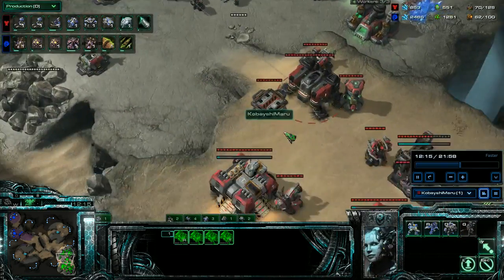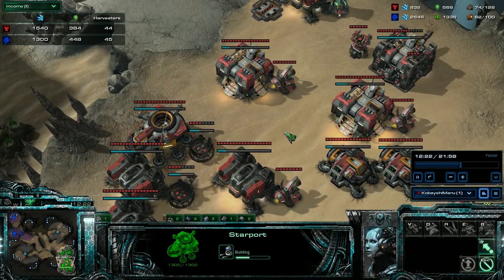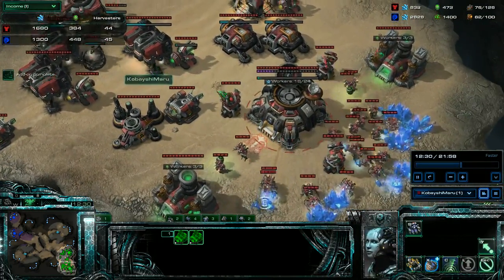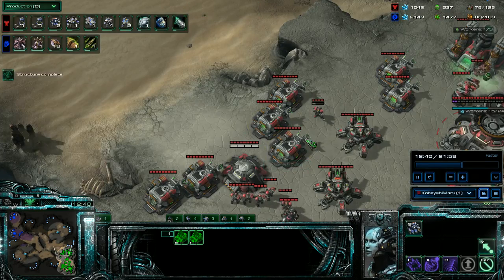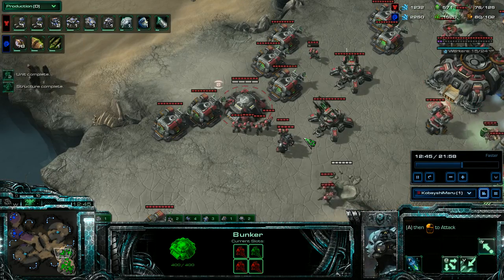Continuing - I've got a lot of production facilities up, I've got a good economy, 45 to 55. I've got mules, getting my upgrades. Plus-one plus-one is underway, combat shield's underway. I throw a scan down.